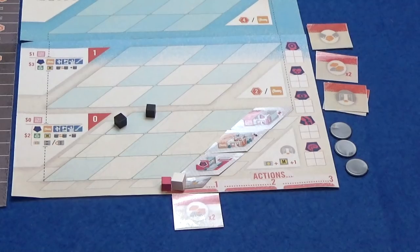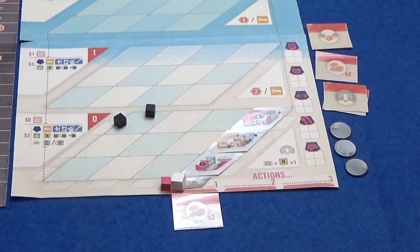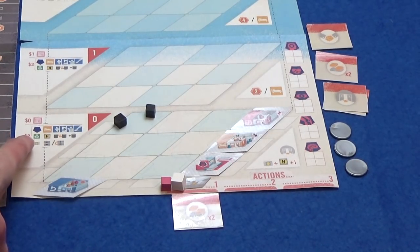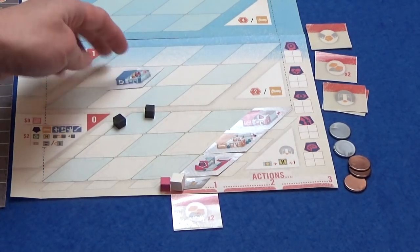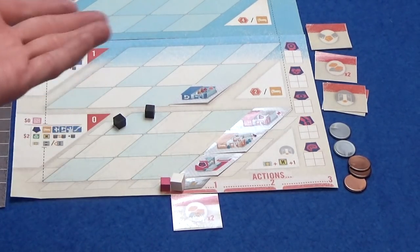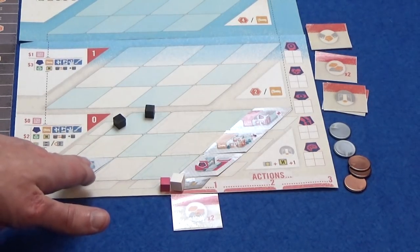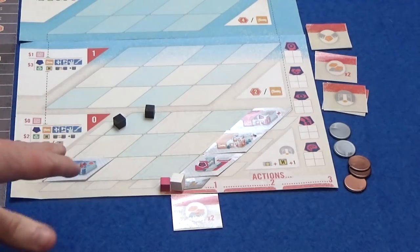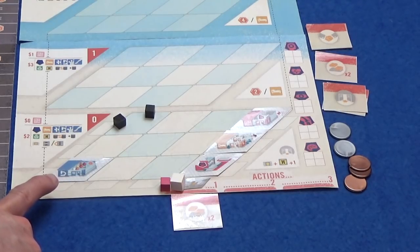I also have a lab where I can train doctors — I think that's the first thing I'm going to buy. The cost of a supply room is basically the number of the floor it's on. Anything else is the floor number plus two, so this special lab is going to cost me $2. I'll start the game with $15. I was going to put it just above the entrance so doctors can jump straight up to the lab if they're going to be training this round.